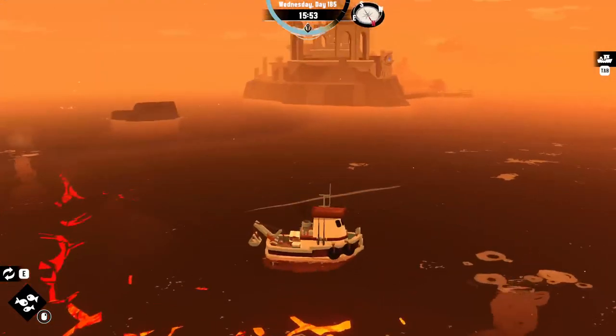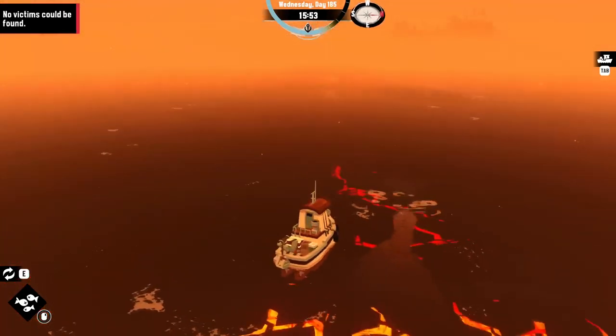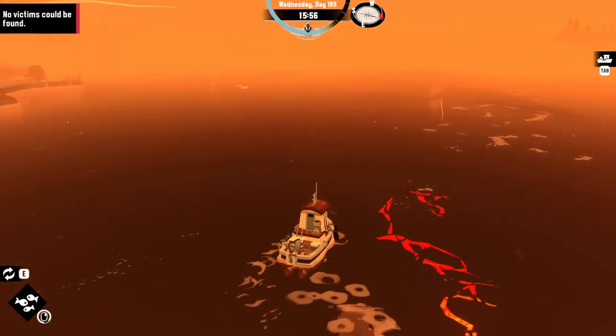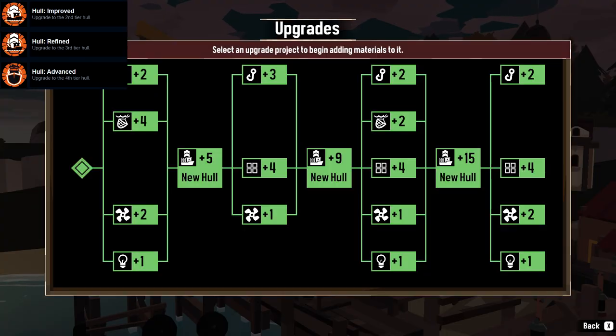For Unsustainable Fishing, it doesn't exactly tell you how far you have to be, but if you're far away from a fishing spot, all you have to do is use the ability. If it says there are no fish, inch a little bit closer until you trigger the ability and catch the fish.